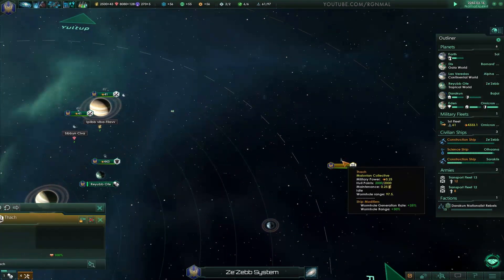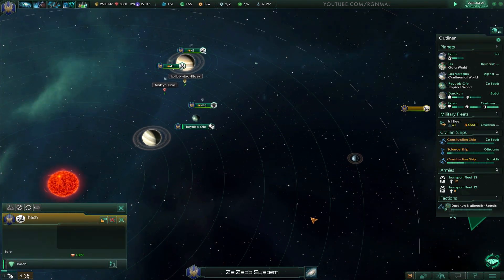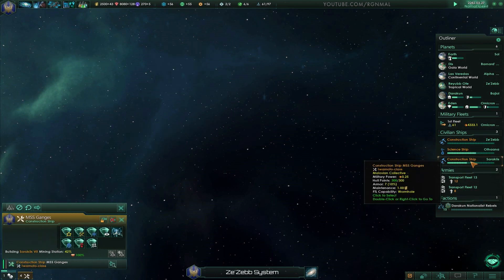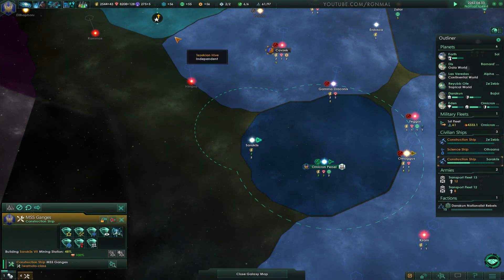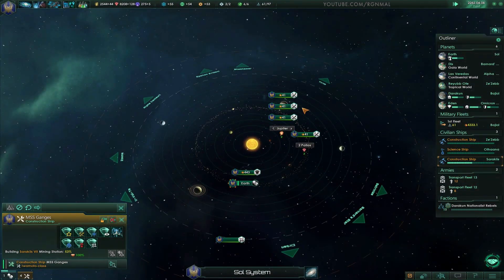I might get rid of this wormhole generator and then move it over here perhaps. And then our other constructor ship — you're currently building something. A leader gained a level. Let's go ahead and speed up.